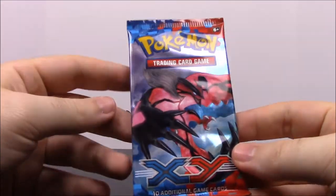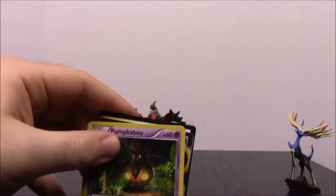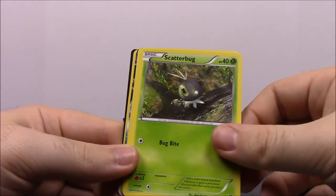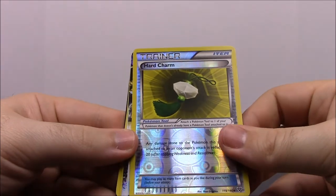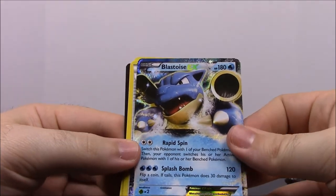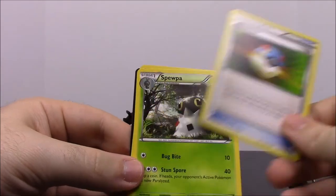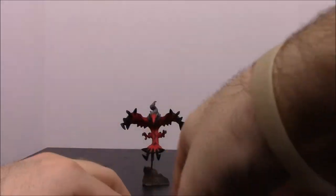And then of course we have our last pack — XY with Yveltal on the front. And again the Halloween card — Pumpkaboo. Panpour. Scatterbug. Water Energy. Rhyhorn. A Hard Charm trainer. A Blastoise EX — that looks awesome. I don't know if we have this yet, I know we have a couple Blastoise EX's but I don't know if we have this one. I could see the shininess so I knew we were going to get something pretty cool. A Great Ball trainer. Spewpa. And a whatever that sword thing is that I can't pronounce.